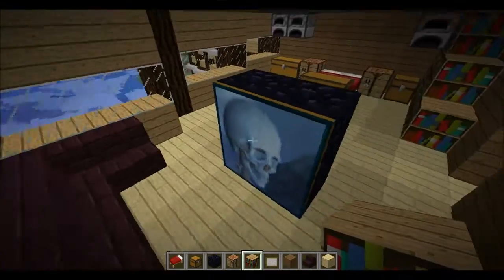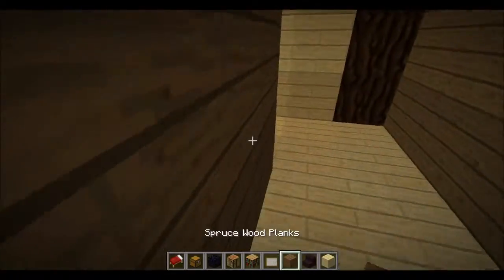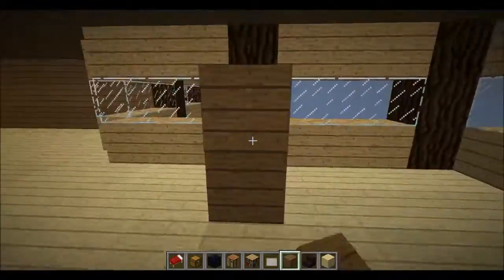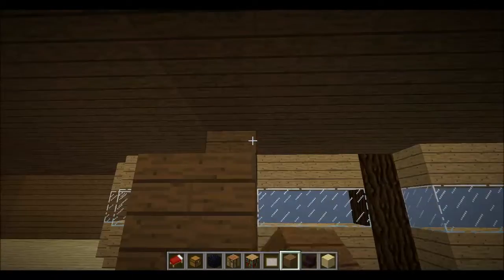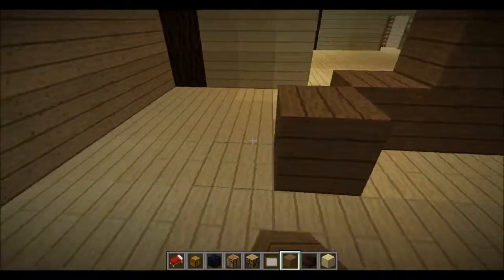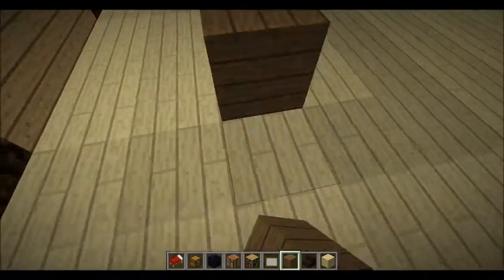Unless I can think of anything else really quick — nah, that's it. Let's move on to room number three. First, we have to put down the dimensions for the wonderful hotel/casino rooms. This part is actually the hotel, not the casino, but you know — yeah, that's all I gotta say to that.